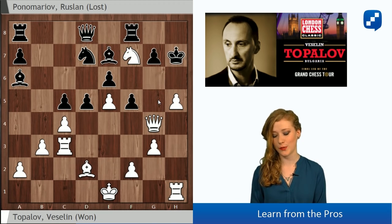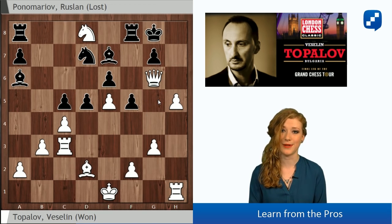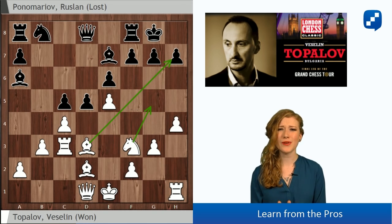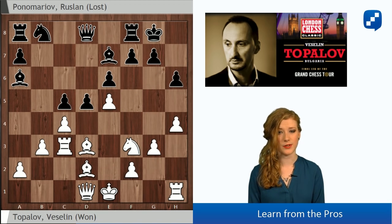After Kh7, Qg6 - we move the queen with a check and then we capture Black's queen. So in this position after h4, Black already has to start defending. The threat is Bxh7. What can Black do against it? He should prevent it, for instance with h6, and that's what Ponomaryov played.